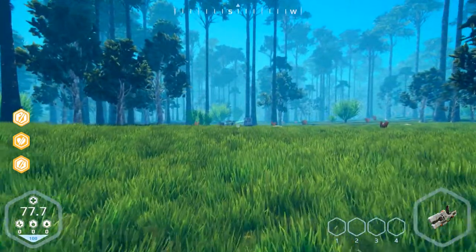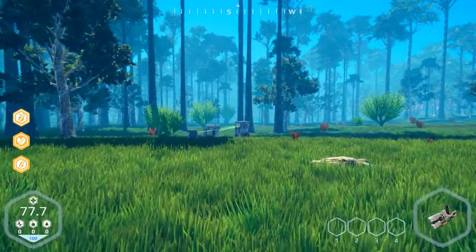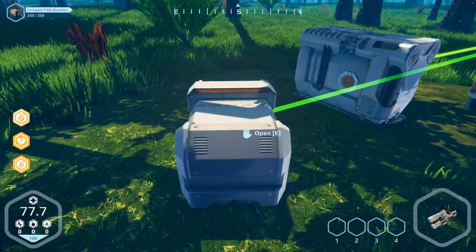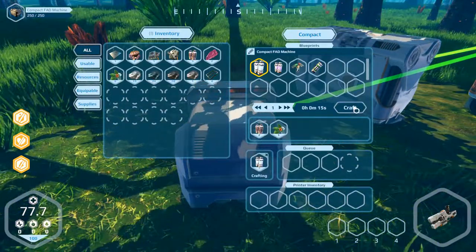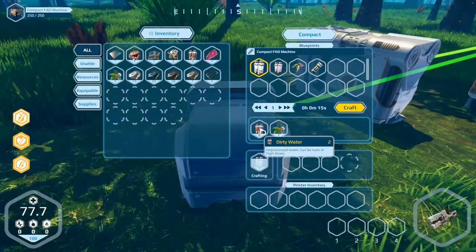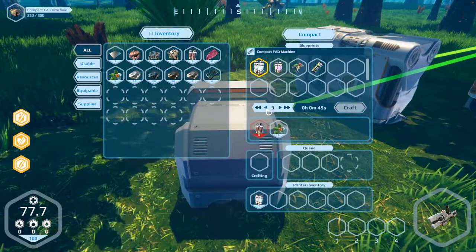Let's go there and make some water. We've got two or three bottles — I don't know what the parts are. This is a compact fat machine where we can make water, I think. Let's have a look if it's possible. Craft water — crafting, 15 seconds. Untreated water can be toxic in high doses. Okay, first crafted — how many can we do? Two parts.